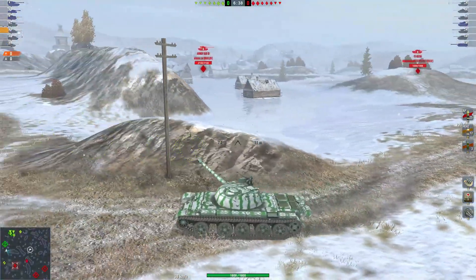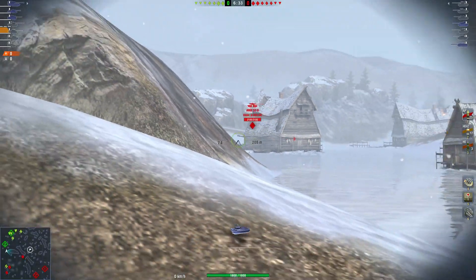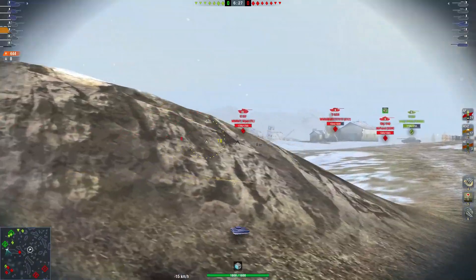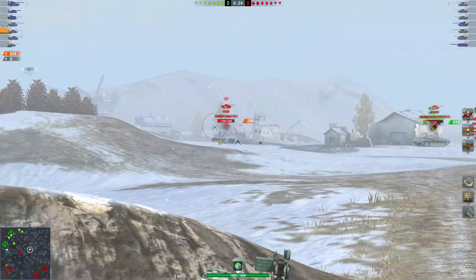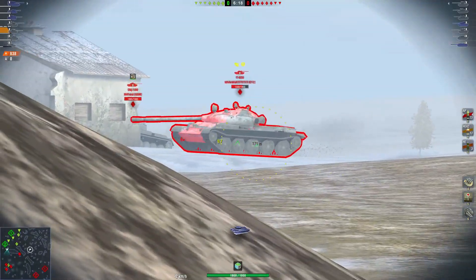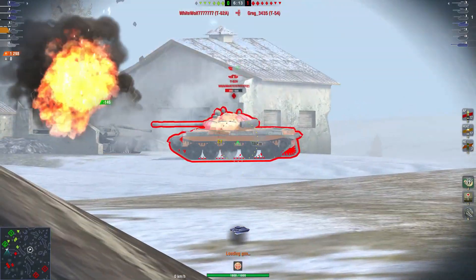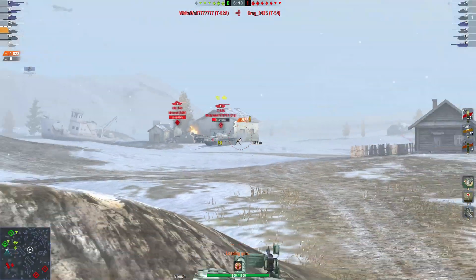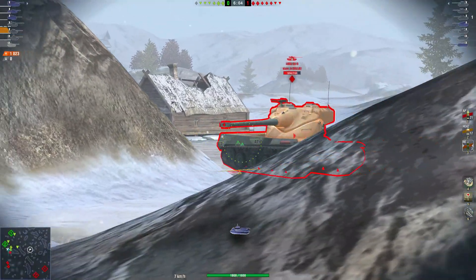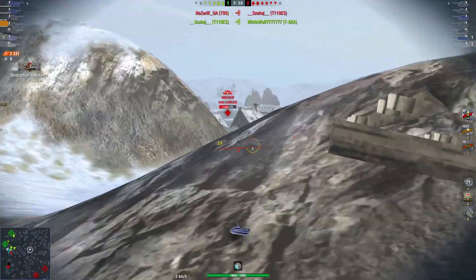So is it really a game-changing difference? Yes. I really feel like these 20 extra alpha damage are really game-changing, and I'm going to tell you why — because of how the RNG is organized. With 400 HP alpha damage, you have really fewer chances to get over 500 damage or at least 450. With 420 alpha damage, you will have more chances to reach that kind of damage, which is something really interesting.